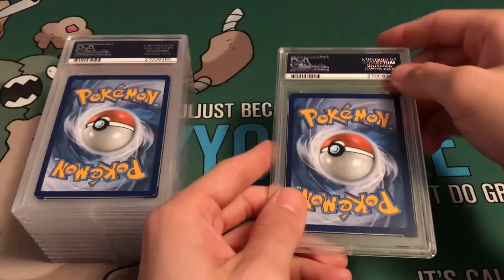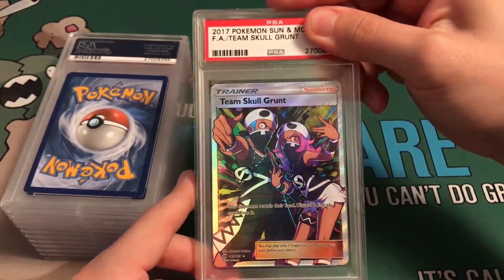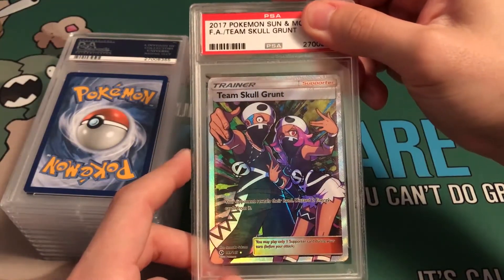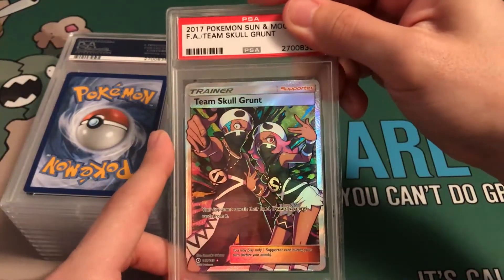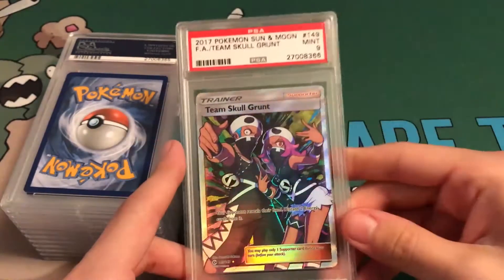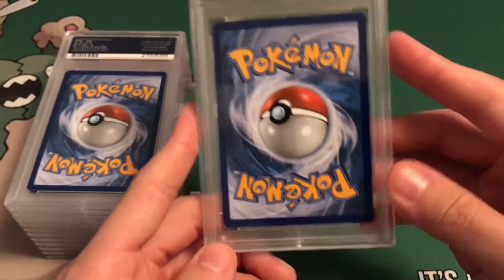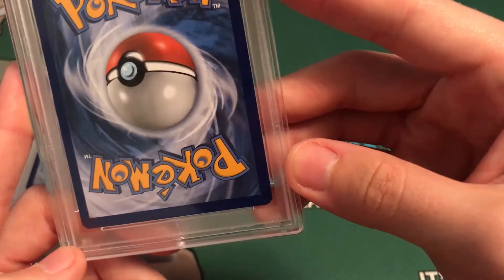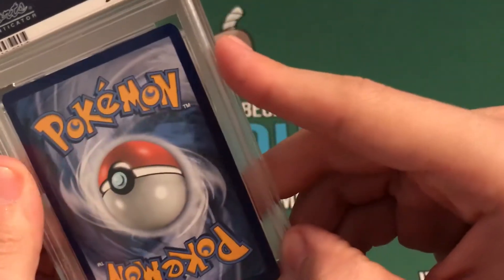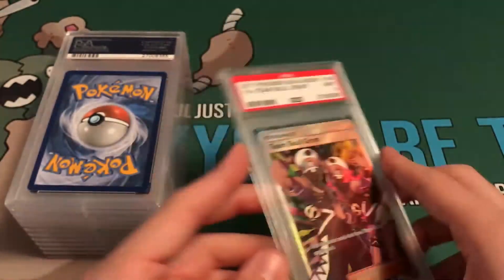Let's start off with this first card. We got the Full Art Team Skull Grunt, and let's see what we can get. Mid-9. I was hoping this card could get a 10, but I guess it is a little off-centered according to their standards. Maybe that's why I got a 9.